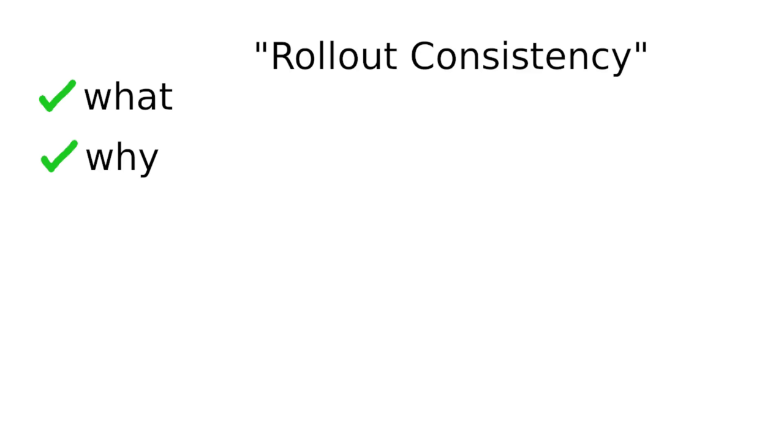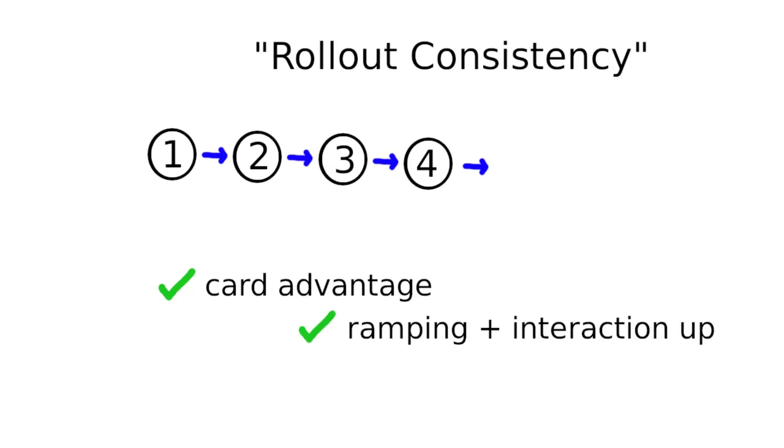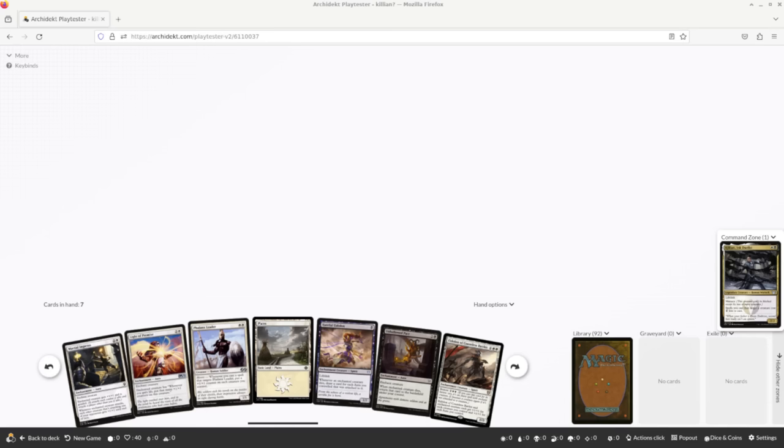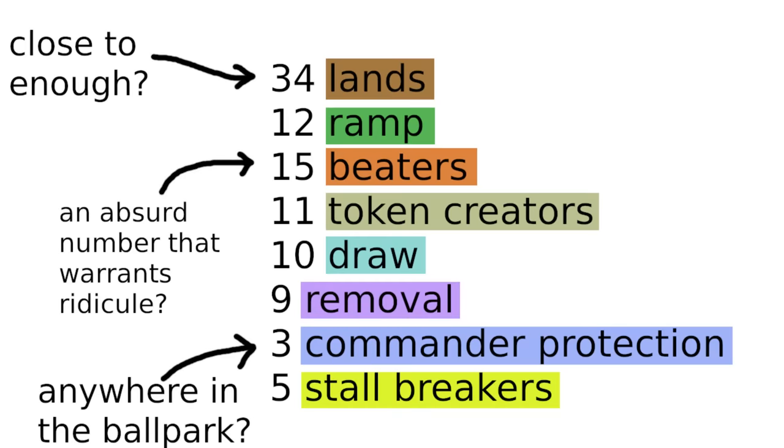One of the easier forms of consistency to nail is what I like to call rollout consistency. This type of consistency basically asks the question: do I do what I want to do on the first several turns of the game? That can vary deck to deck — obviously you won't play a turn one Sol Ring every game — but you can check to make sure your deck is generally doing at least something that feels good. The best way of doing this is solo playtesting a deck a whole bunch. I generally playtest my decks quite a lot before spending any money on them, though this can be a time-consuming process. One way of reducing this time is having a baseline of probabilistic sense for the cards in your deck, so you're at least in the general ballpark.